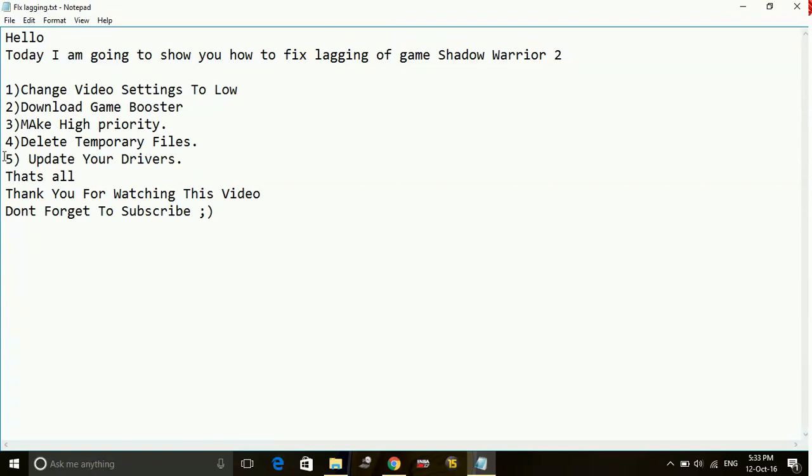Number five: updating your drivers — this is also a very important step. Your drivers should be up to date for running games which require high specifications. You can update your drivers in two ways: one is automatically, and the second is manually.